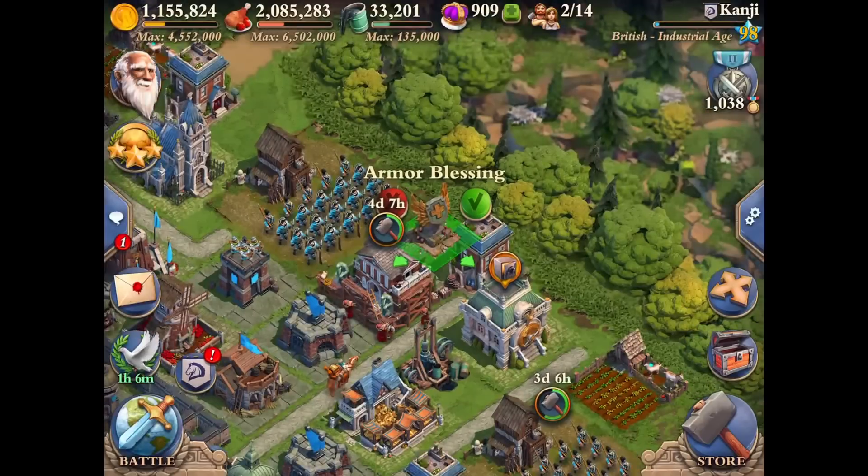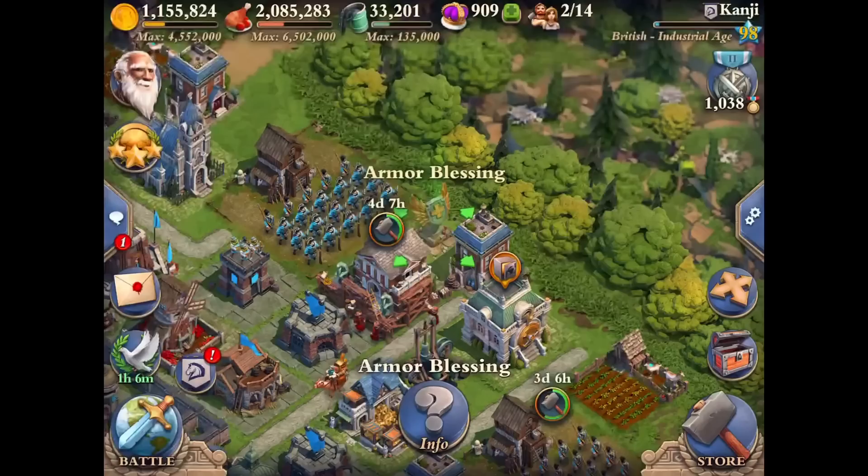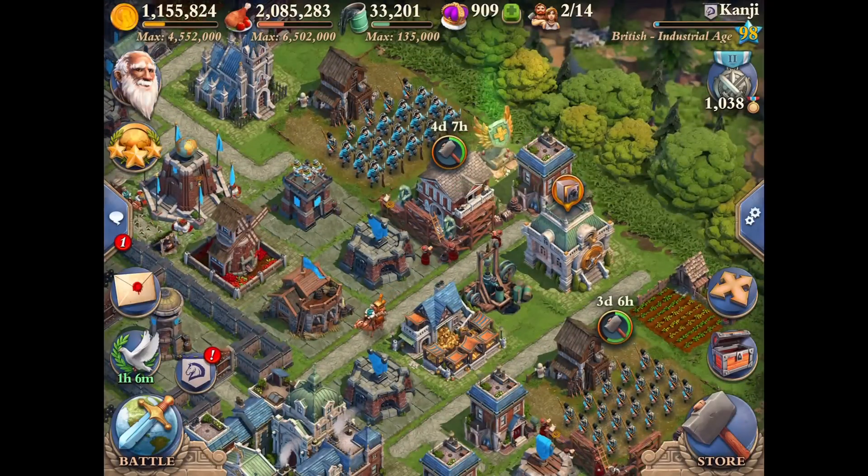Before I go into the battle, I'm going to drop in an Armor Blessing. With the Armor Blessing, I'm going to get 33% more health for each of the units. Now let's go and begin the battle.